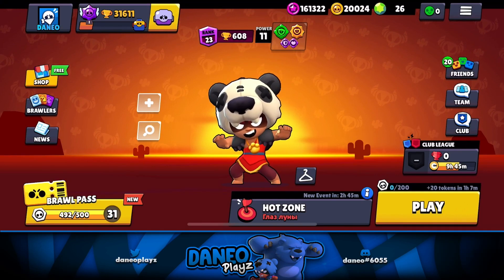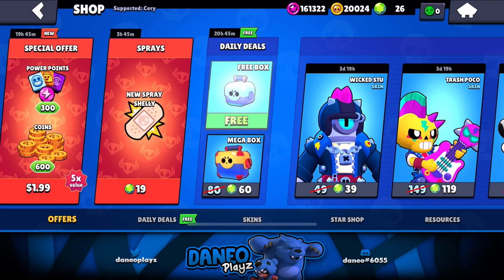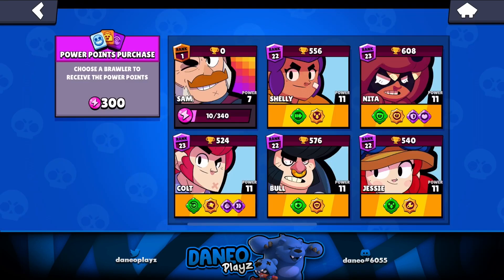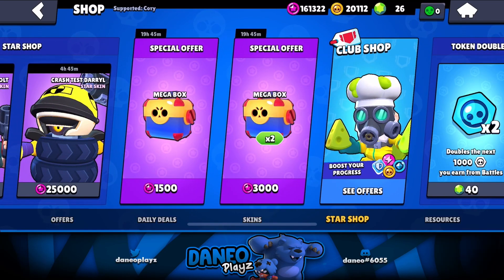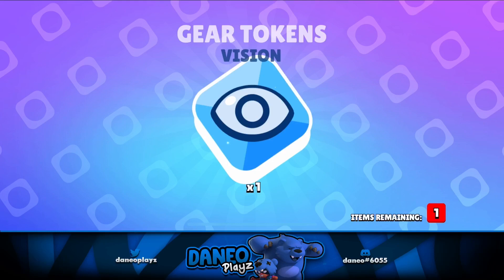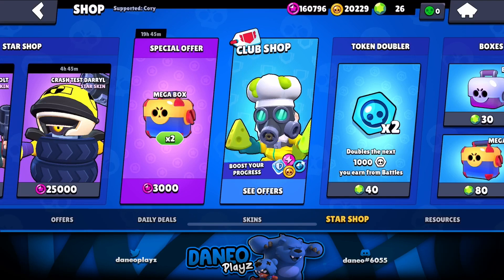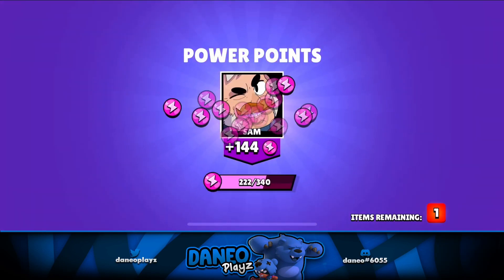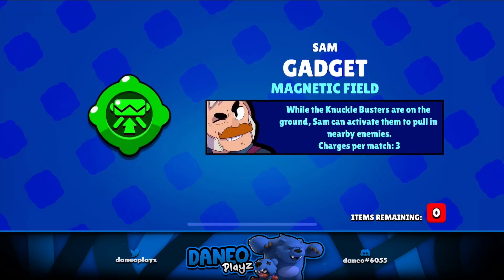All right, guys, also check this out — in my shop today I saved the free box. What if I get the gadget in this box right here? Ah, that sucked. That's not it. Look what else we have — these boxes right here. I don't use my star points for anything anyway, so I might as well use them for these boxes. Normally I'd save them for coins, but I said no, I might get Tier 30 today, might as well use them strategically. Give me a whole bunch of power points — the gadget unlocked. Nicely done.